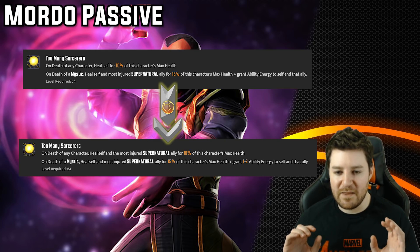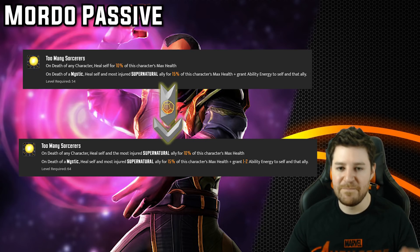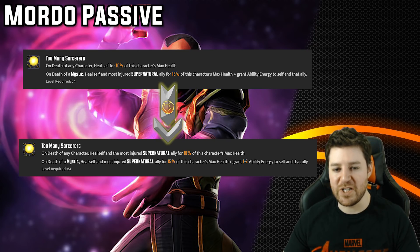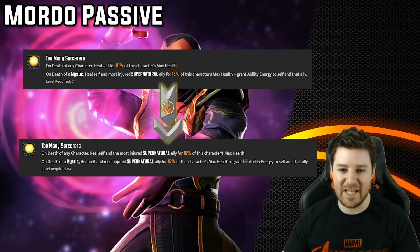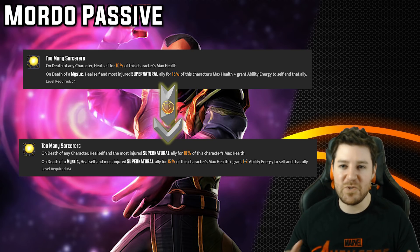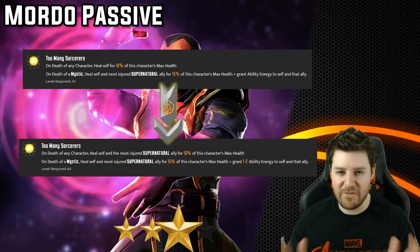Getting that extra ability energy can absolutely allow you to turn a match around, especially with big swing plays like a two-character revive from Doctor Strange. The healing on death of any character — whether you're doing the killing or taking losses — amounts to a ton of healing, and it'll trigger Ghost Rider retaliations that may generate more kills and more healing. It can amount to a lot of healing in a very short window. No question, this is a 4-star.